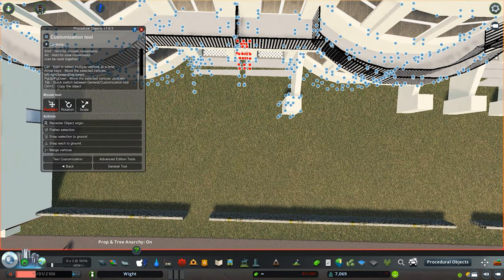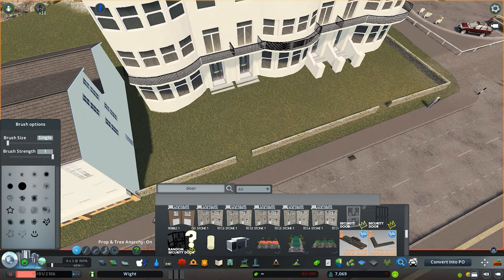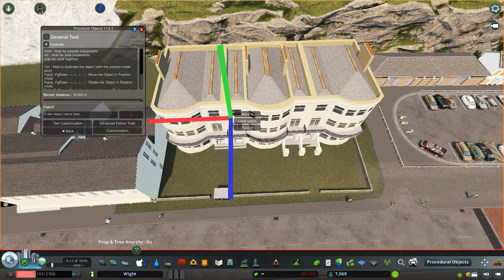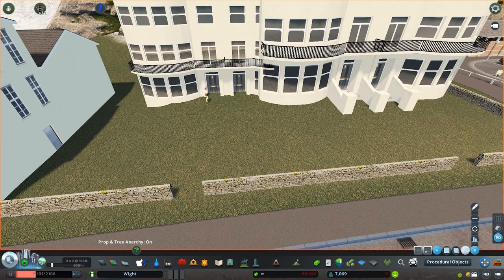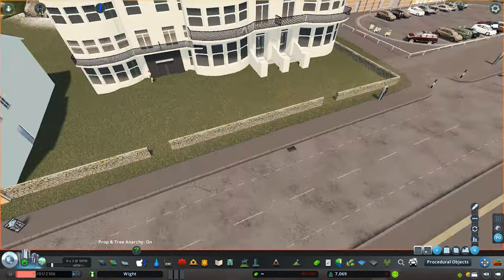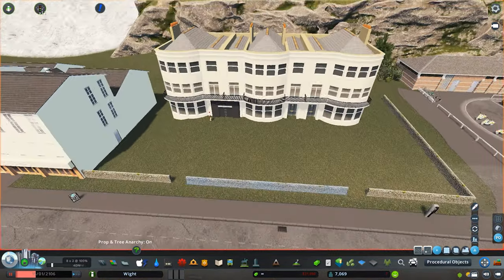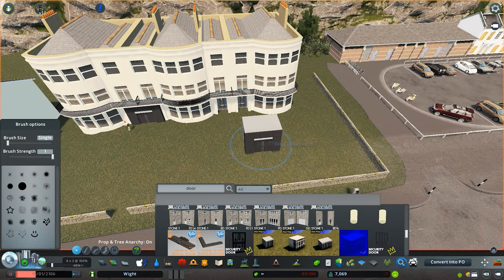We had to do some prop work to hide the steps to make it not look so much like a house, and we used some doors from the workshop, making them a little bigger. The building itself was also a bit larger than it should be — these buildings were made very early in the City Skylines asset creation community — so we descaled it and used a person prop as a reference point to make sure everything is in line with the correct proportions.